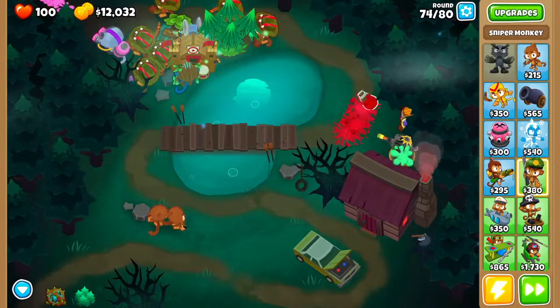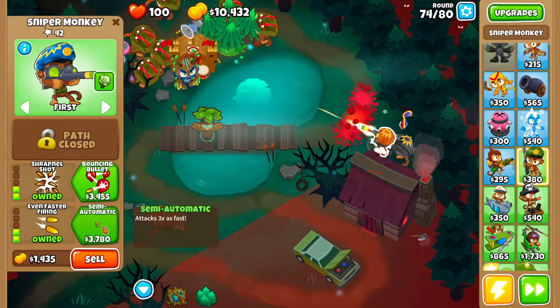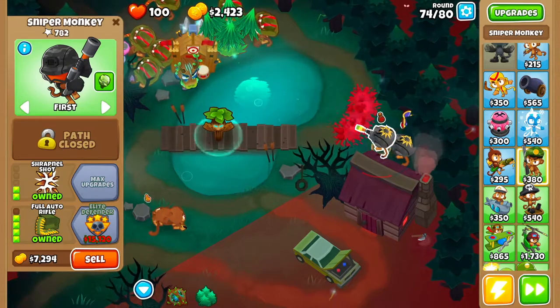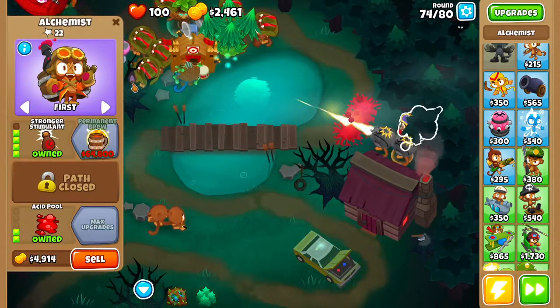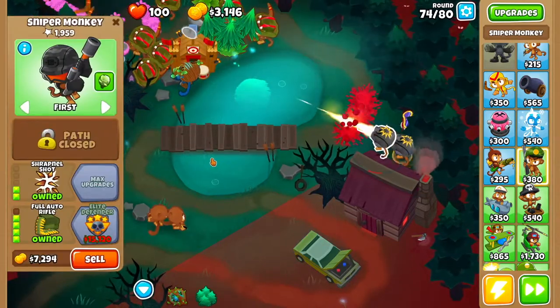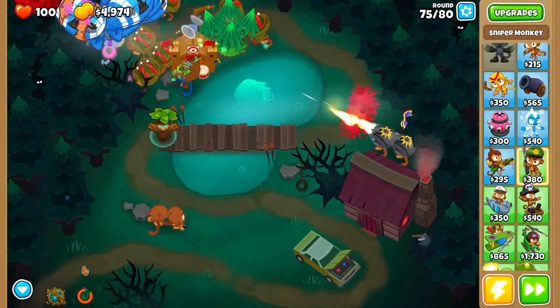At this point, get another sniper monkey with the same upgrades, all the way to Full Auto Rifle. The reason I like to save up for it before placing it down is because I don't want the alchemist to buff any sniper that isn't fully upgraded. See — they're not even making it past the corner, let alone all the way through.